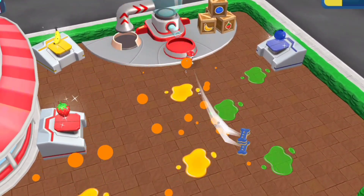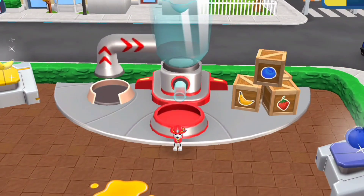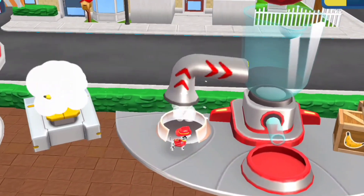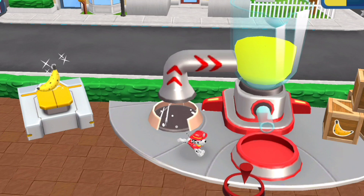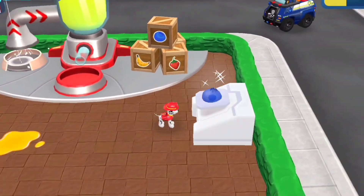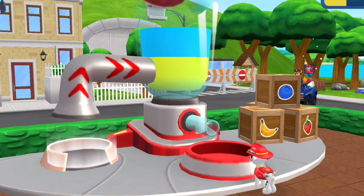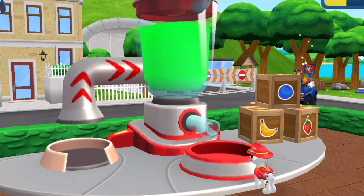Oops, messy. Banana, bring it to the blender. Blueberry, bring it to the blender. Blue and yellow mates — green.